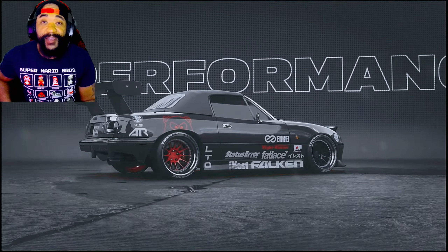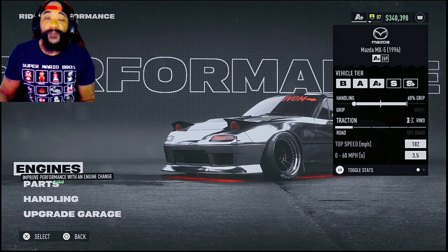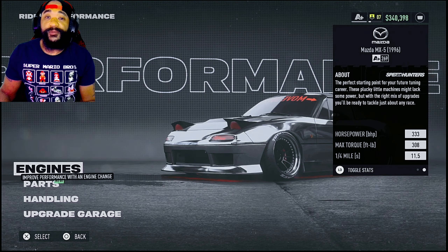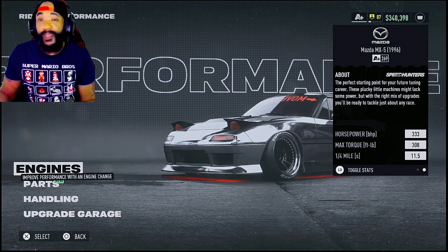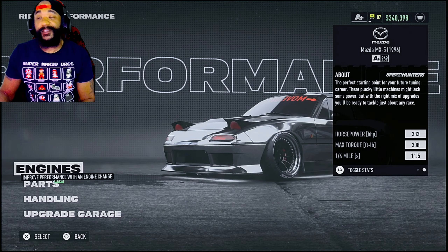This is probably one of my favorite A Plus cars. It's got a top speed of 182 and a 0 to 60 of 3.5 seconds, horsepower 333, max torque 308, with a quarter mile of 11.5 seconds.